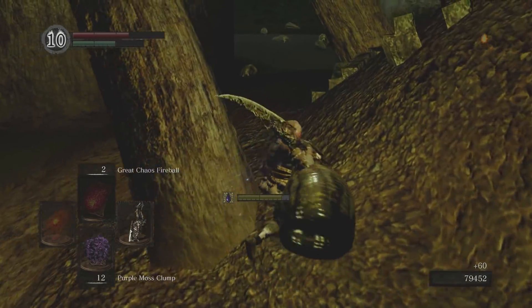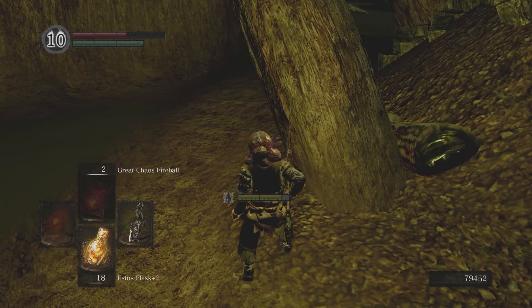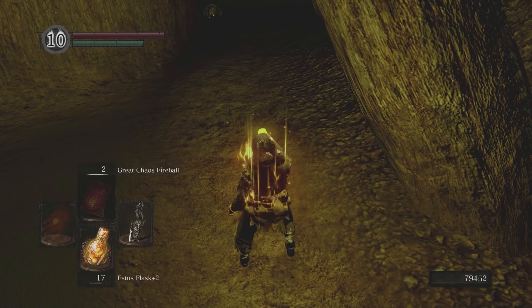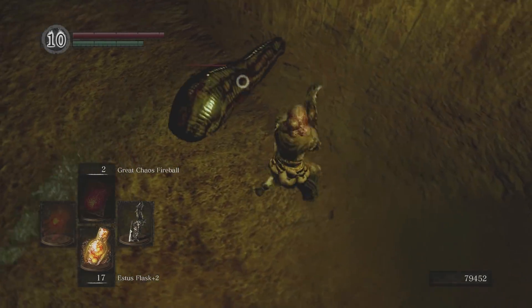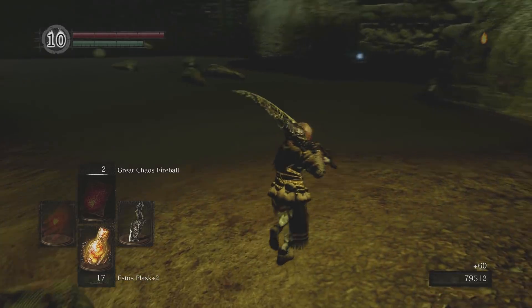The leeches are another one of those dog-and-rat-type enemies that like to attack in groups and are pretty good at stun-locking you, so it's important not to take on too many of them at a time. Their acid spit will also break your equipment, so you have to be careful of that.